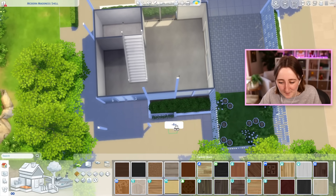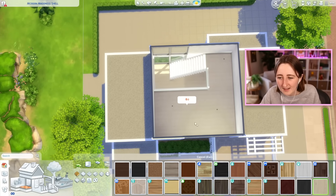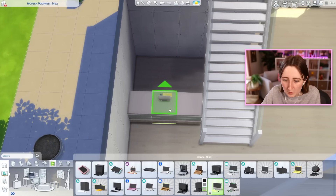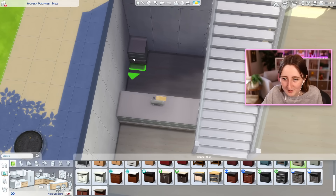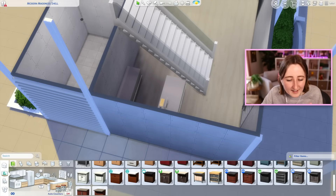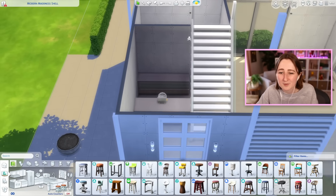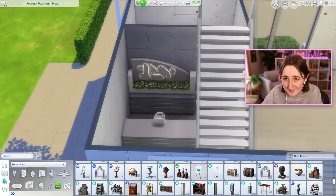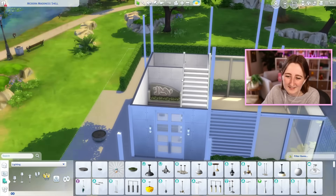Inside the actual building, I was thinking about using a very light colored wood for most of the flooring. I also had this vision that right here would be like the reception desk, so we can get a cute computer for the employee. I'm all of a sudden using Home Chef Hustle cabinets, which I didn't really think I was gonna do, but it's happening. There's no such thing as a receptionist in The Sims 4 — it's all pretend, and I don't really want random sims to be sitting here using this computer, so it's mostly just there for decoration.